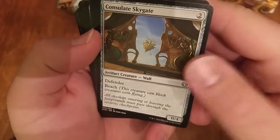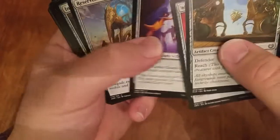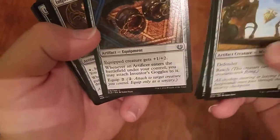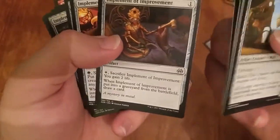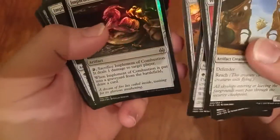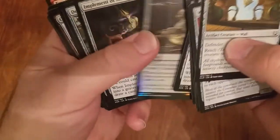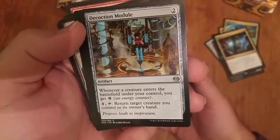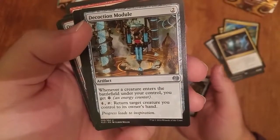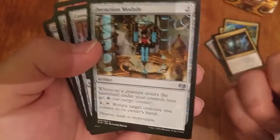I'm going to go through the artifacts real quick. Consulate Skygate — I thought about siding this in one game, but I figured it was better just to get aggressive. Welder Automaton, Aegis Automaton, Night Market Guard — all these are just sort of not great. Inventor's Goggles — I've never had enough artificers to play it. I got a lot of implements: Implement of Improvement and two of Ferocity. I did actually play one in one game and it was okay. Decoction Module probably would have done some stuff in my deck, but I had enough energy to do what I wanted, so it's better just to have a creature unless you're really going off on the module plan.